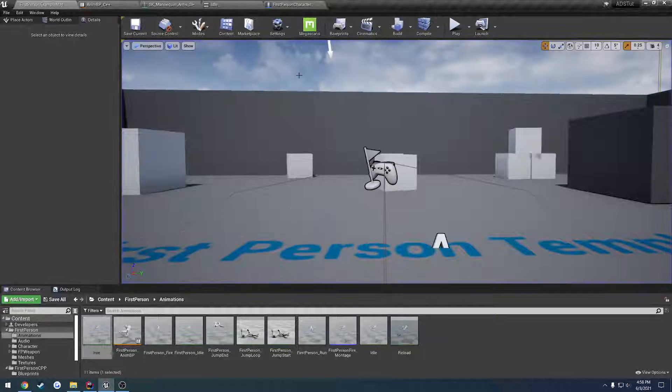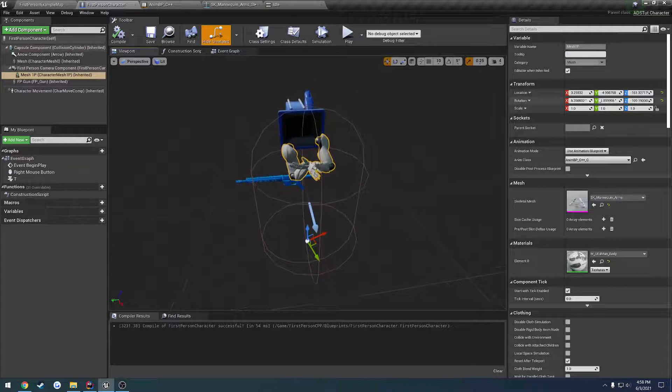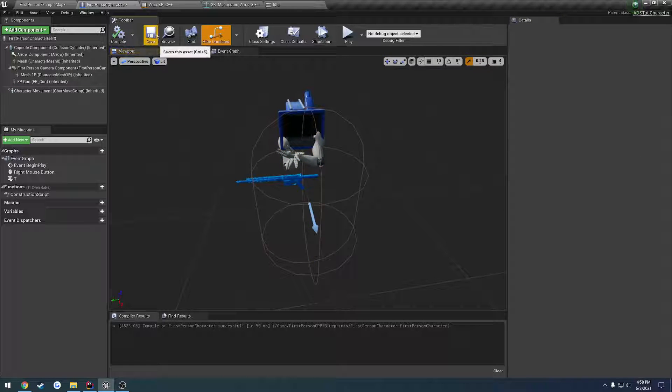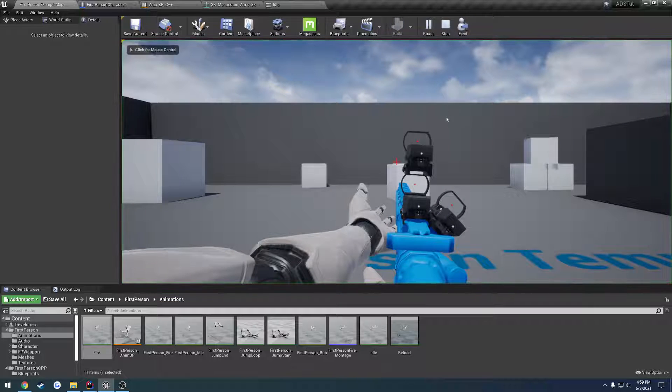Let's open up our character because we still have some rotations applied. We're gonna go ahead and reset our rotation — we're gonna do zero, zero, negative 90 so it's completely straight, because the animations are different. And for our location X and Y we're set to zero. We should be good to go, so let's look at it now — save — that looks a good bit better.